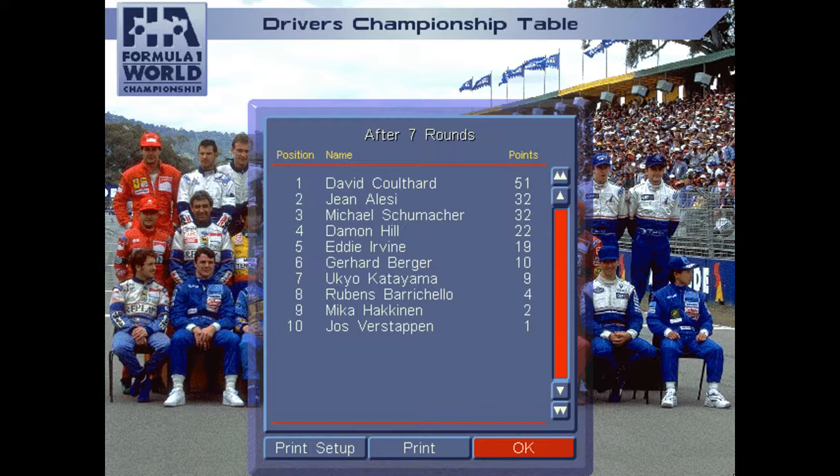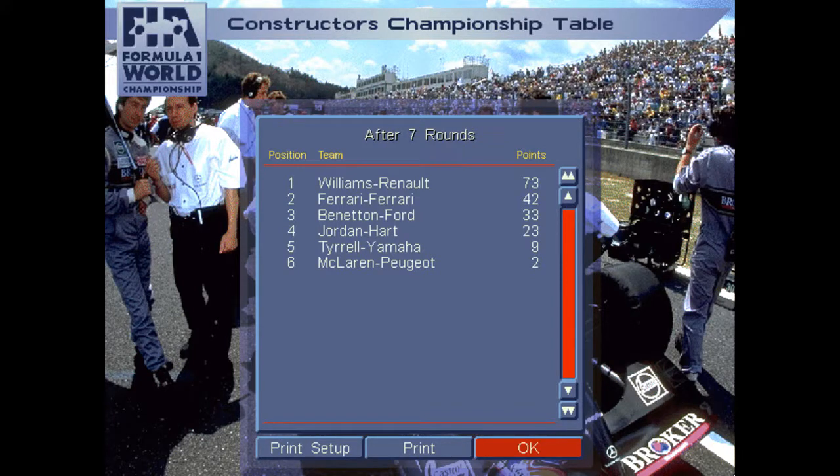On to the world drivers' championship: DC maintains the points lead and extends it with his fourth victory from seven races. Schumacher and Herbert are level on points second and third on countback — two wins to Herbert, two to Schumacher, one to Hill. Hill doesn't need countback to get ahead of me — three points for finishing fourth. Then Berger, Katayama, Barrichello picking up some points, followed by Häkkinen and Verstappen. Onto the constructors: Williams extends their lead yet again over Ferrari. Benetton slowly closing in on Ferrari on the power of Schumacher's points compared to Verstappen's one point. Jordan, Tyrrell and McLaren round out the points after seven rounds.